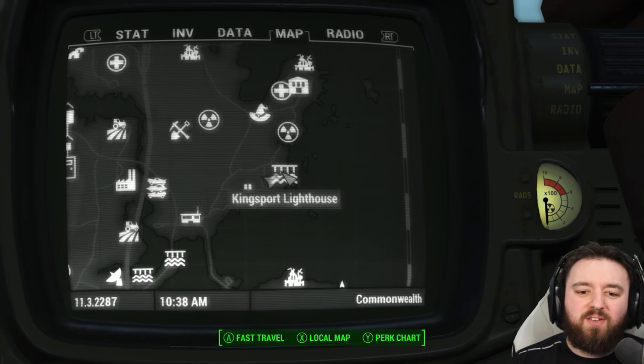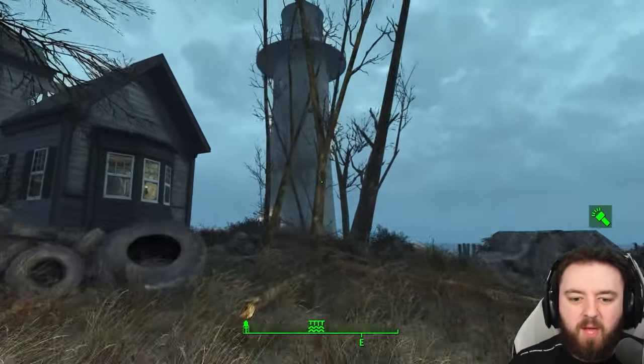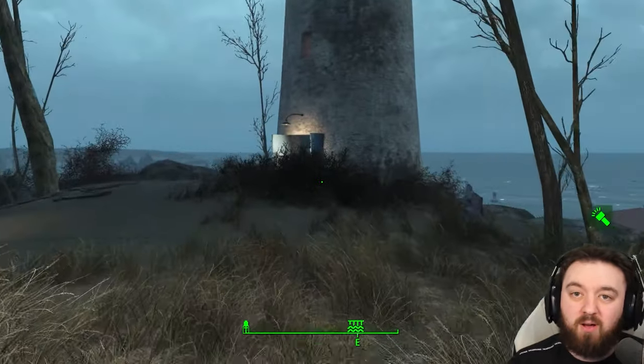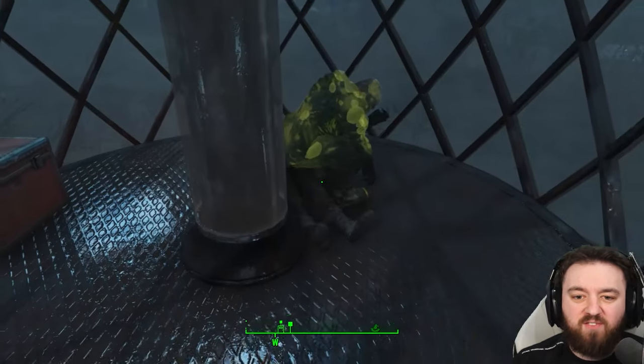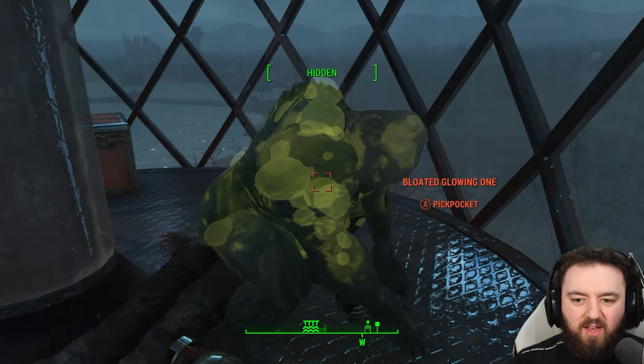Just a little way south is the Kingsport Lighthouse. The Children of Atom have set it up and there is a nasty glowing one up in the lighthouse. But once you take care of the glowing one you can get yourself a nice mini nuke — although in this case, if you just ask very nicely, he'll move out of the way and give you the mini nuke. Thank you, bloated one.